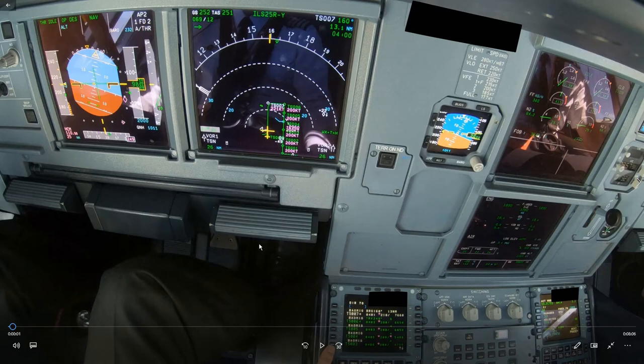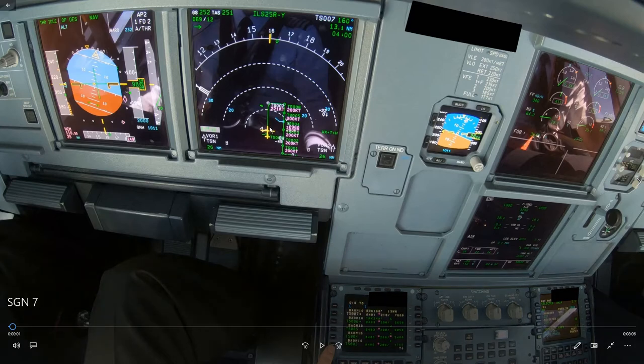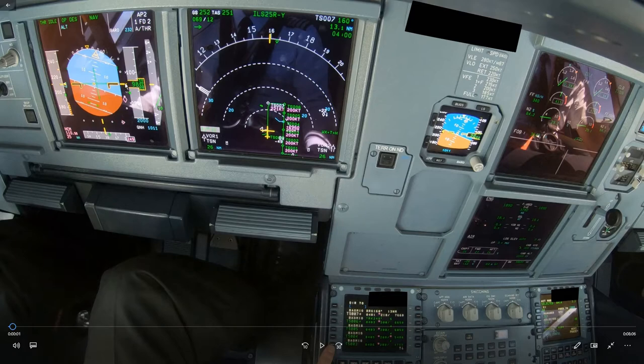This is a flight into Tanzanat Airport and a few things went wrong, so let's have a look at it. Currently we're on the arrival, about to turn right. We just passed 10,000 feet — flight level 100 — which was the transition at the time. At the moment the transition is flight level 190, but back then it was flight level 100.